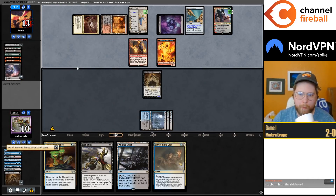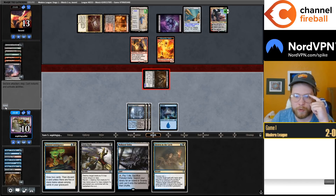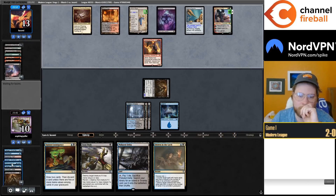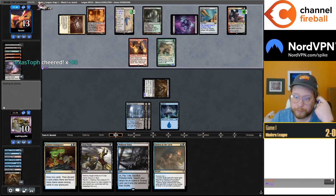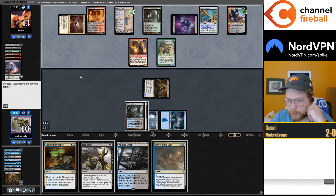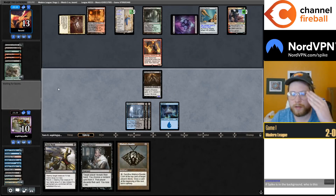Probably take a second Shadow. I think I'm just attacking — if they double block we'll push the elemental token. We have Stubborn Denial in the sideboard. It's not great with Shredder though. I'd like to find Murktide Regent. I think I'm going to Drown the Tarmogoyf for mana efficiency because I probably have to use a Push or Drown on one of the tokens.